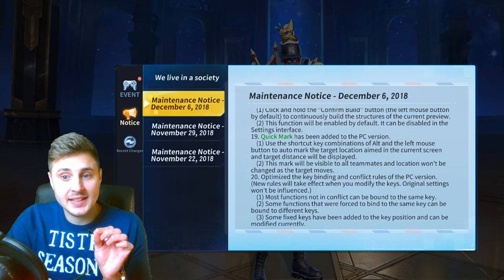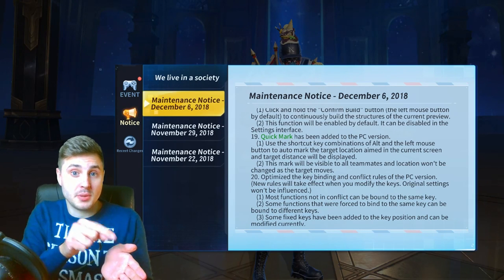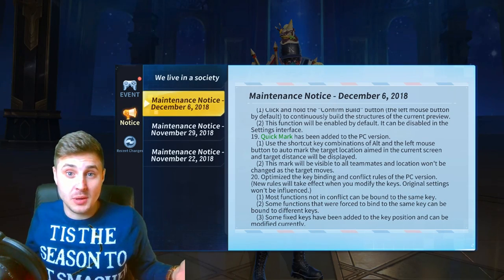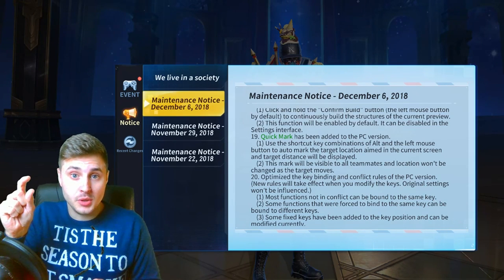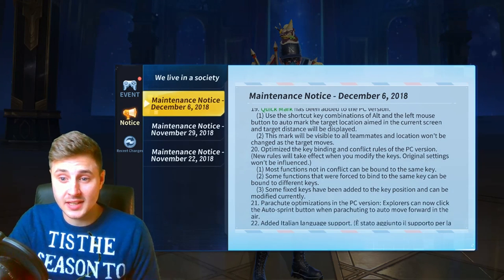Another really good thing they've added in is a quick mark. A quick mark is basically when you press a button and you can mark a little pointer for all of your squad, showing exactly where the enemies are. So instead of everyone shouting 'where are they?' you can literally just quick mark it and everyone will be able to see the pointer to exactly where the enemies are. That's a really really good addition.